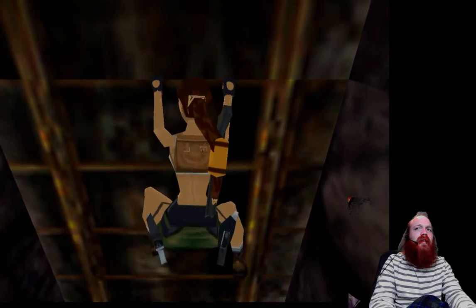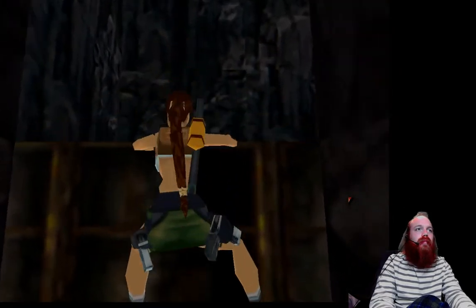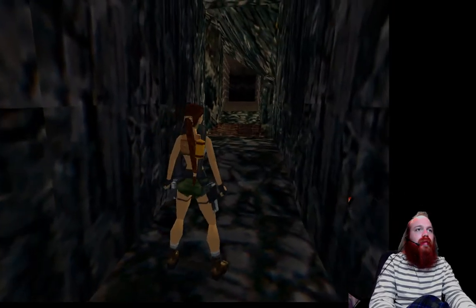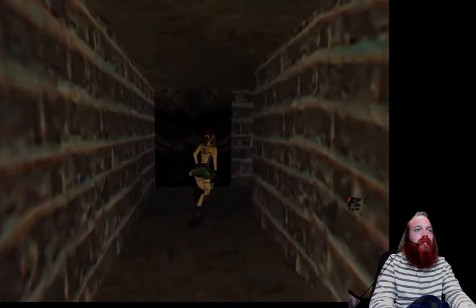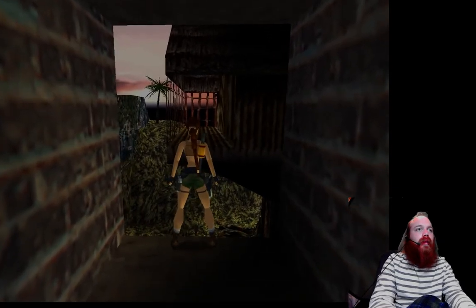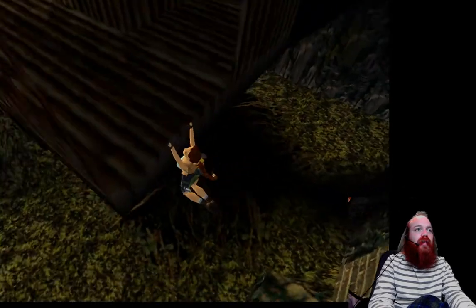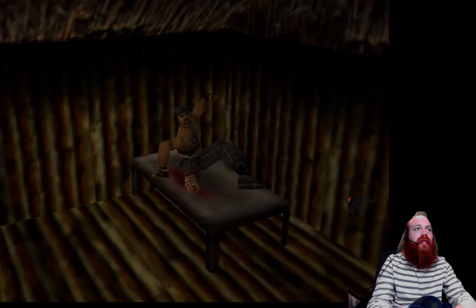Now we're about to reach the end of the level — go ahead and climb this ladder and then go this way. There's a point here where if Lara stands at the edge, you can do a running jump but press and hold action plus up. Lara can end up bumping into the roof and bounce off.